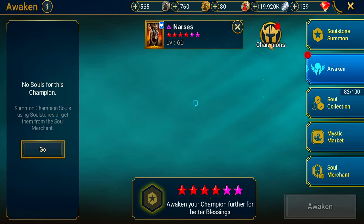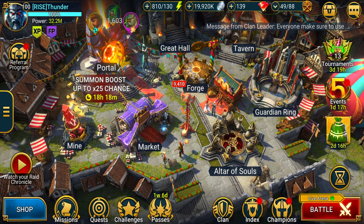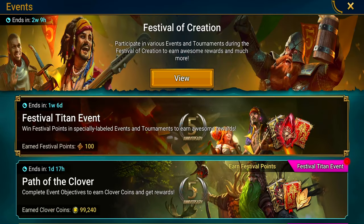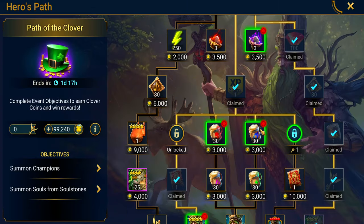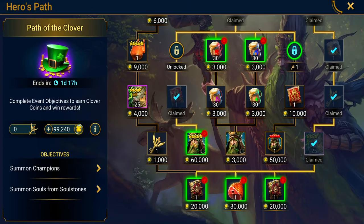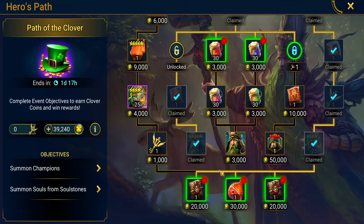Now for the moment we've all been waiting for — let's see what we got for the Path of the Clover. We've got 99,240 Clover points! We've got way more than what we need for the guaranteed champion. Podrig, come on in. We claim Podrig and we've got 39,000 Clover points left over.